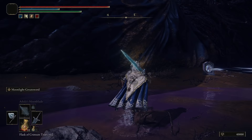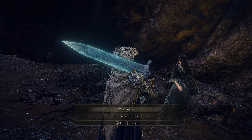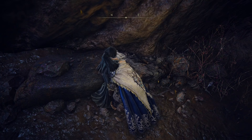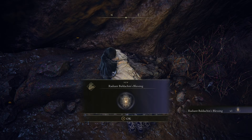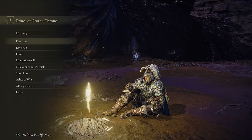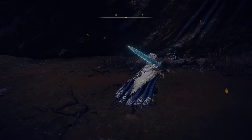If she isn't there, rest at the site of Grace or travel elsewhere and then come back. Go over to Fia, and given the choice, say you want to be held. From here, keep talking to Fia until you give her the Curse Mark of Death, which you already have in your inventory. You will now need to go back to the site of Grace and rest, then talk to Fia again. Repeat this until you're unable to talk to her because she's decided to take a nap from giving out so many hugs to dead people.